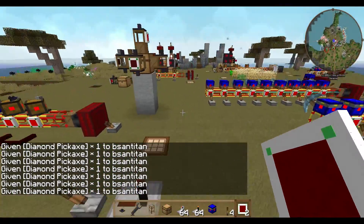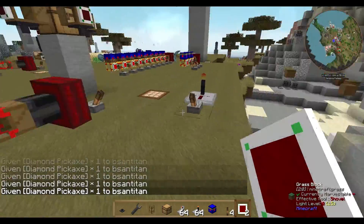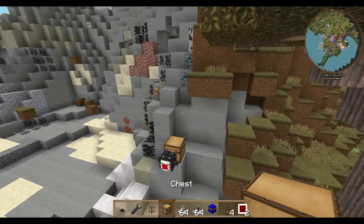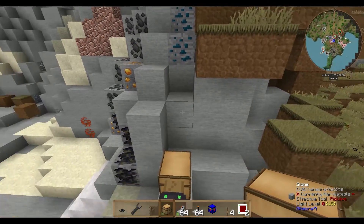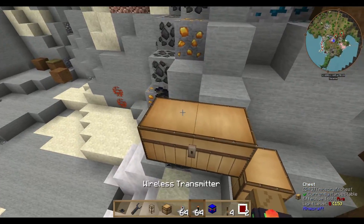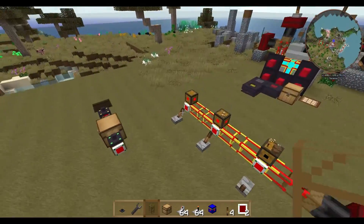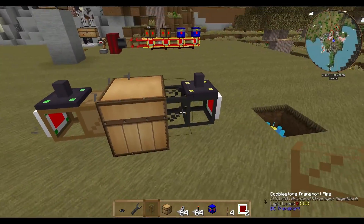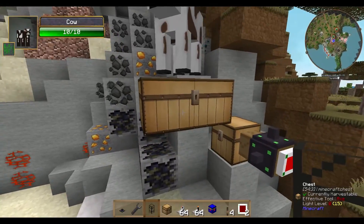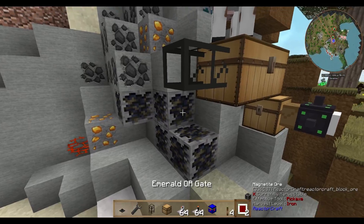All the robots should now get their gear and start mining. Of course we need a second chest for all the ores that will be collected by the pickers. As usual we use a cobblestone pipe for getting things in, plus docking stations and gates.